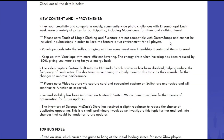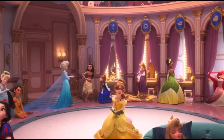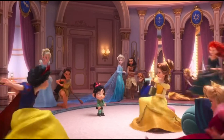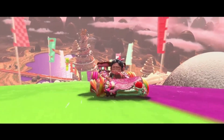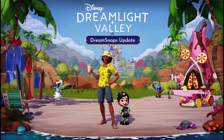Vanellope loads into the valley bringing with her some sweet new friendship quests and items to earn. I figured she would glitch into the game like she does in the movies, or maybe break the fourth wall since she knows she's in a video game. This confirms she's not going to have a realm just yet, but we are getting a very cute candy house for her and she'll have her race car as well. I'm really excited to see what her friendship quests are like and what rewards we'll be getting.